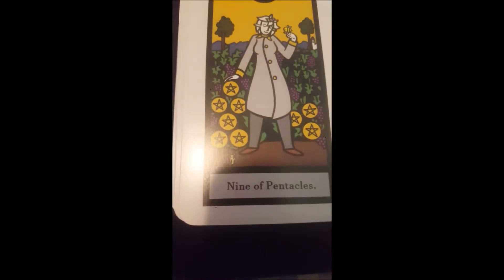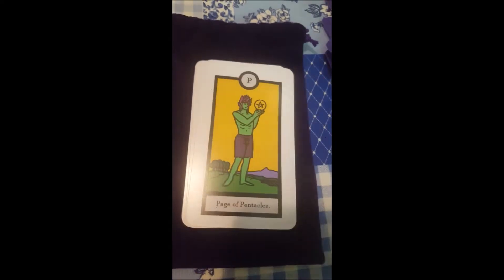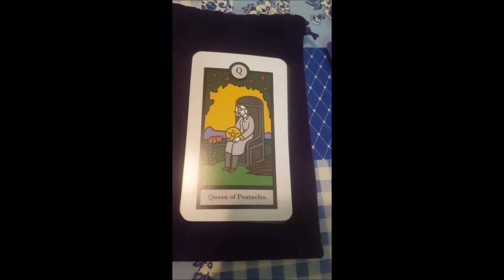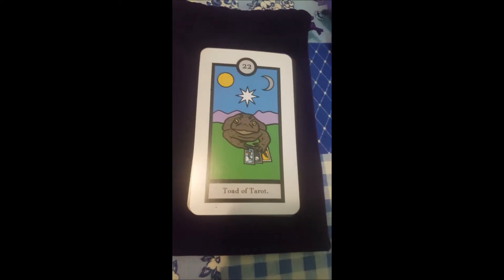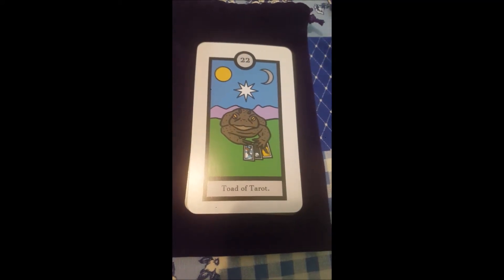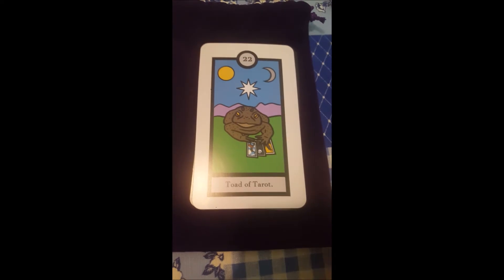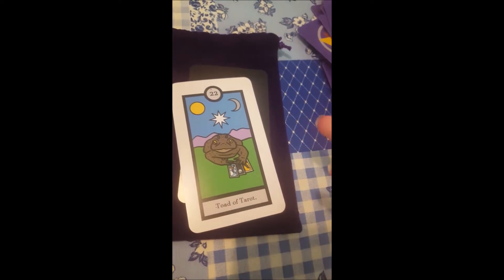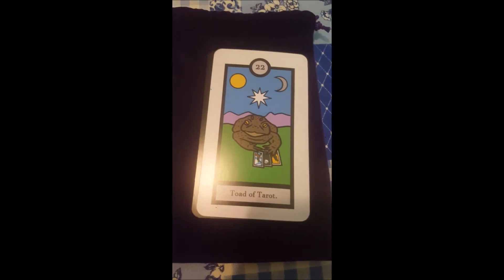There's a little snail in the corner from Adventure Time. That was in the original card, so I knew I just had to add the Adventure Time snail. And then the extra card — the Toad of Tarot — which I also need to fix. It's the extra card because I had two extra cards. It was the same price to print 78 cards as 80 cards, so I did it. So now, enjoy some Toad of Tarot.